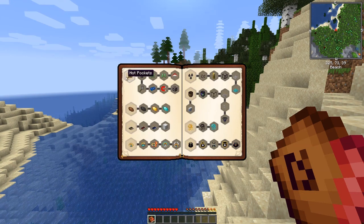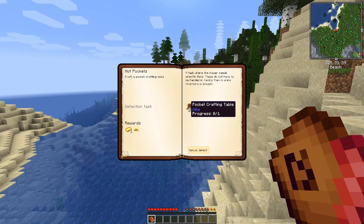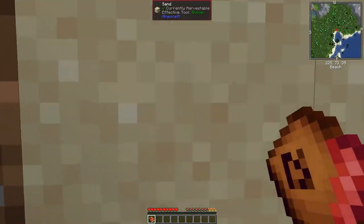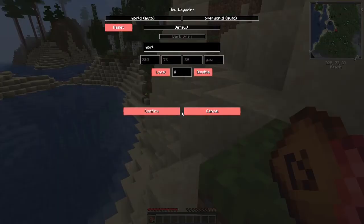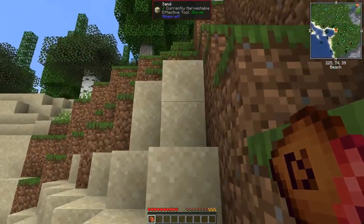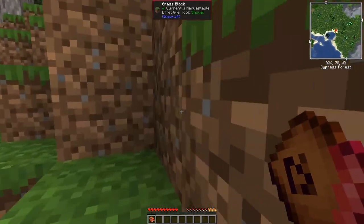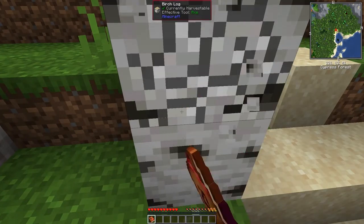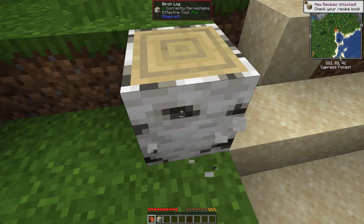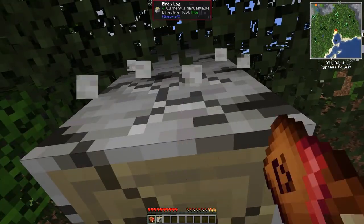We open it up and the first thing we can do is make Hot Pockets. What we have to do is craft a portable pocket crafting table, and to make one of those you need a sign plus some wood. So let's start breaking down some wood. First thing I'm going to do is put a marker down here — we'll call it 'World Spawn', give it a yellow color and confirm, so we know where we start.